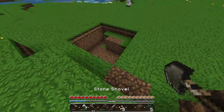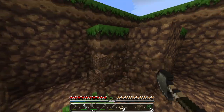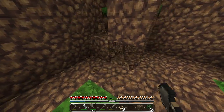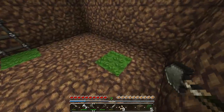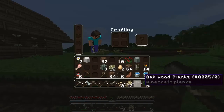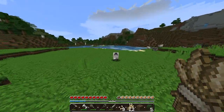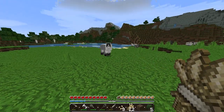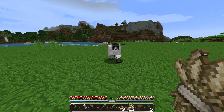We got a shovel, alright! So let's finish up this sheep farm — mine all this dirt out of the way. I don't know how I'm gonna get the sheep in here, I didn't really think this plan fully through. So we're just gonna have to kind of lead them this way with the wheat.